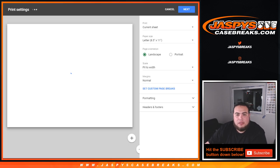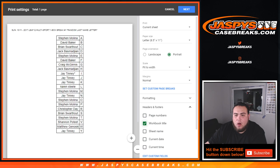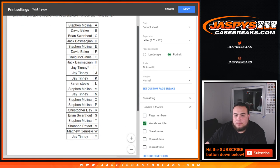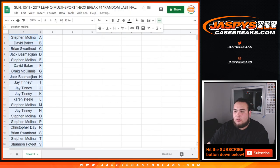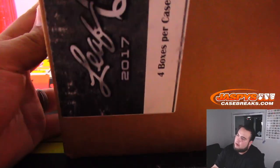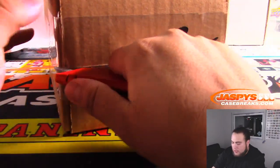All right guys, so I'll give you guys a little trade window if you want to trade for any letters. All righty folks, welcome back — there were no trades. So let's close the trade window and print out this list. So there's four boxes per case, 2017 Leaf Q. Let's open it up first, guys.